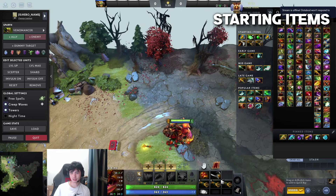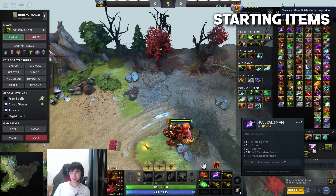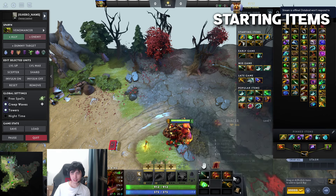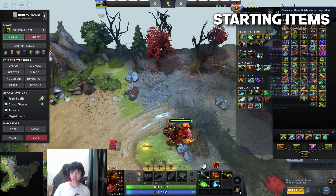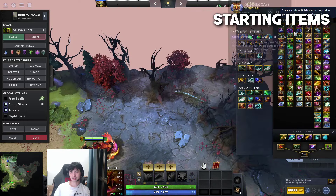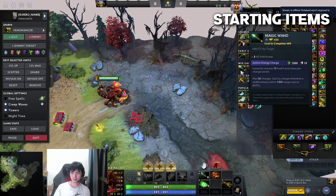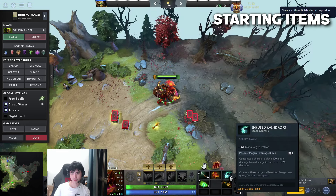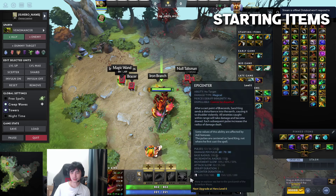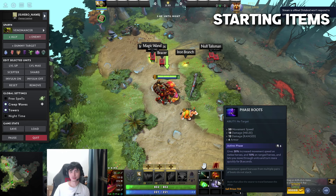So you want to get Bracer and Tango. For your second circlet, you could consider getting a Null Talisman sometimes if you think you need extra mana regen. If not, you could just keep the circlet or go double Bracer. Raindrop is always one of the items I would recommend. For the second item build, it's similar to the Ventron build - if you're playing against spammy heroes, Magic Stick, Iron Branch, Tango, and circlet is good. Make the circlet into a Bracer, then Magic Wand and Raindrop for mana regen. For boots, I would almost always recommend getting Phase Boots because of how good Stinger is with extra damage. Having extra MS helps a lot too. Sand King is kind of a slow hero, and armor is always good for your offlane hero.